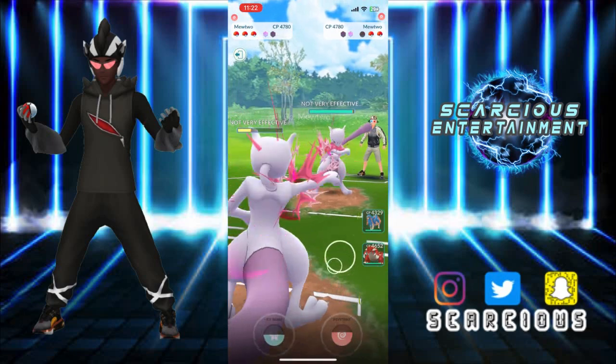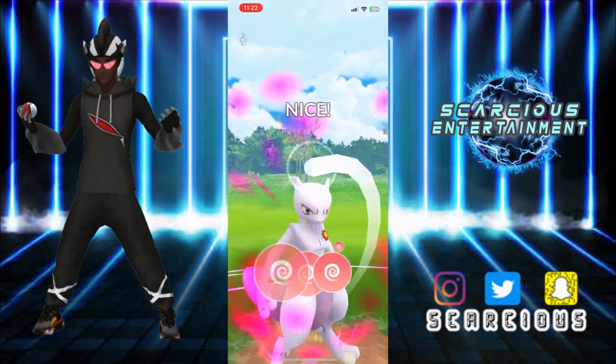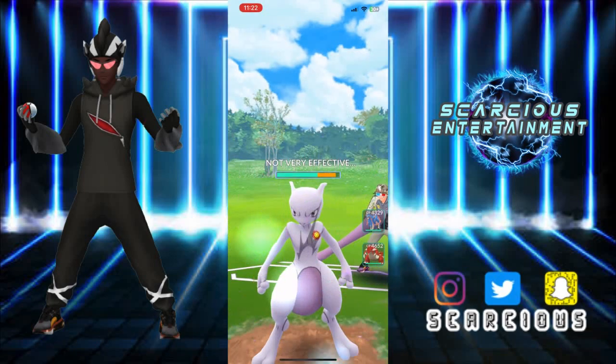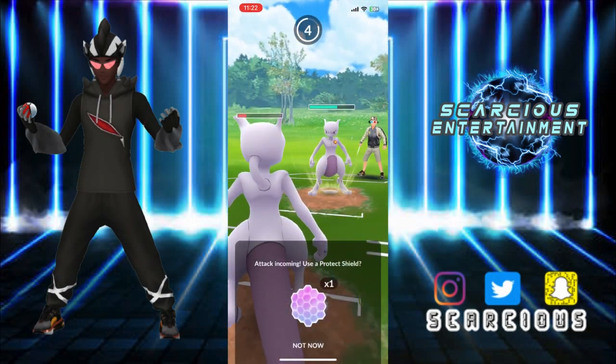They bring in Mewtwo — they know it's safe because they've seen that we have ice beam, so obviously we're not going to land that shadow ball. We're going to throw that side strike because any chip is better than none.